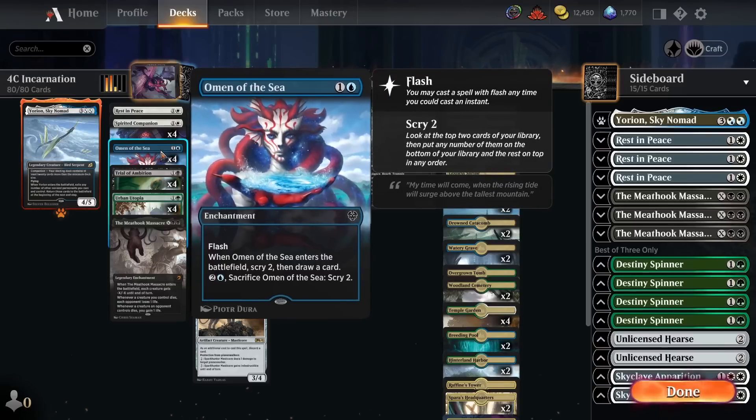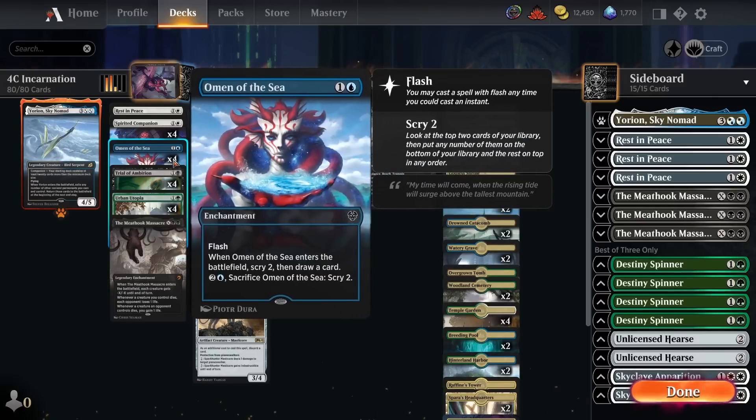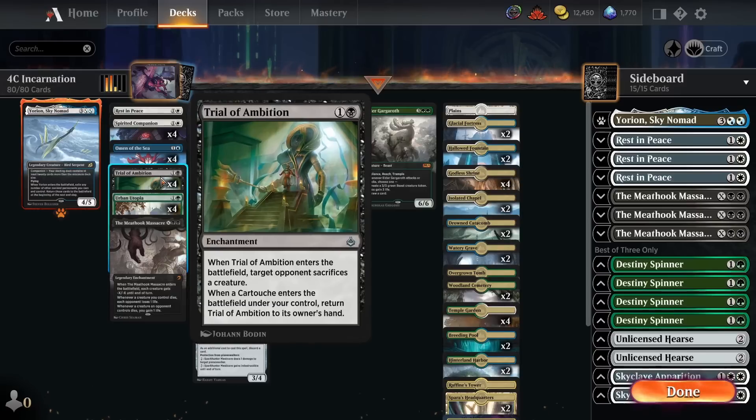Then we've got four copies of Omen of the Sea — a two-mana enchantment with Flash that scryes two and draws a card when it enters the battlefield. This is probably the best of the draw-card enchantments because of the additional scry two. We can also sacrifice it to its own ability to scry two, though typically we want it in play to sacrifice to Incarnation or blink with Yorian. The option to scry two with open mana when we need to dig for good cards is really nice.